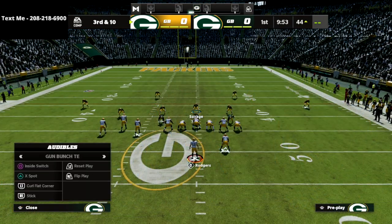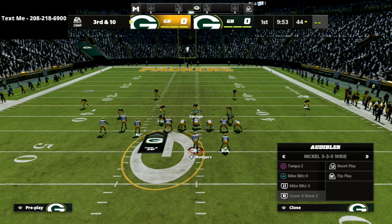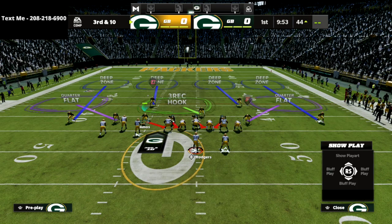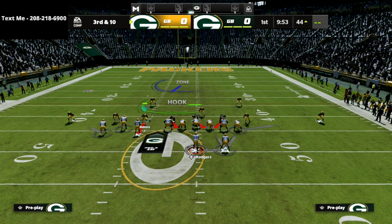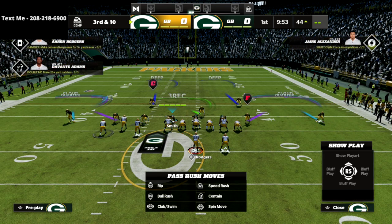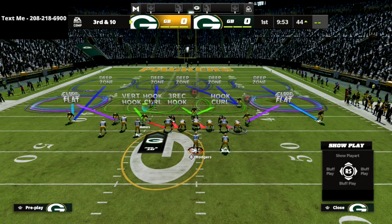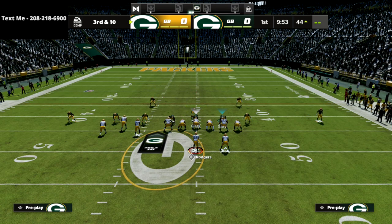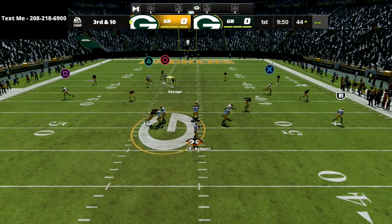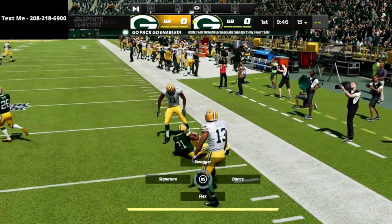Now let's say they want to run curl flat corner. This is going to be a really good defense for that. I like to man up the square receiver in case he goes on a vertical route. We've got two cloud flats on the outside and the defensive end in man coverage. If you don't want to man him up, you can drop him in a vertical hook — either one works fine. Watch that corner route: the cloud flat is going to bag that corner route every single time and shut it down.